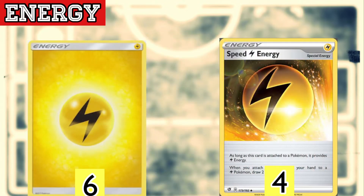For the energy line, we play six copies of basic Lightning energy. We need Lightning energies so we can attach one, use Cheren to heal, and attach again. We also have Speed Lightning Energy, which gives us extra draw when we attach it — it's a phenomenal card in any Lightning deck.